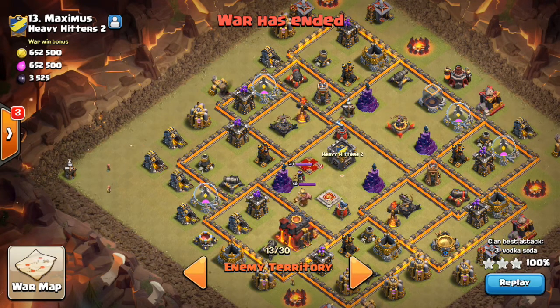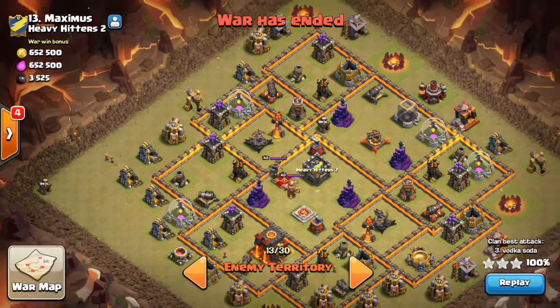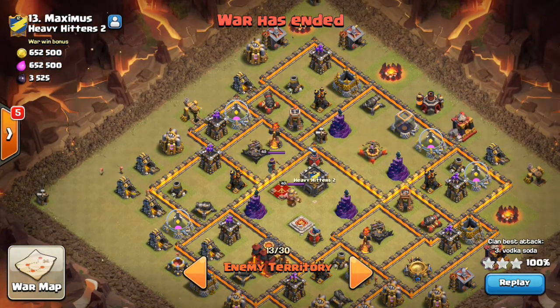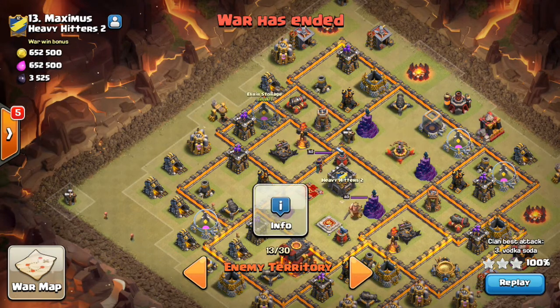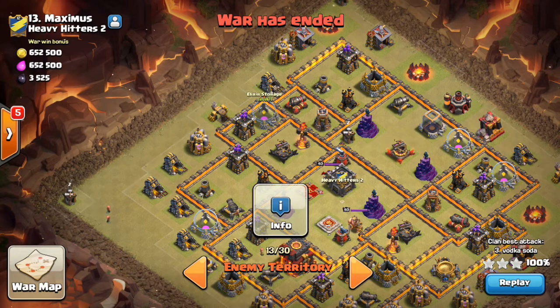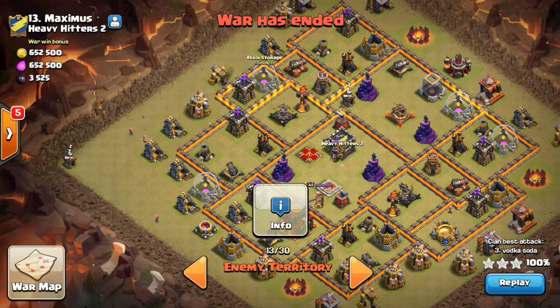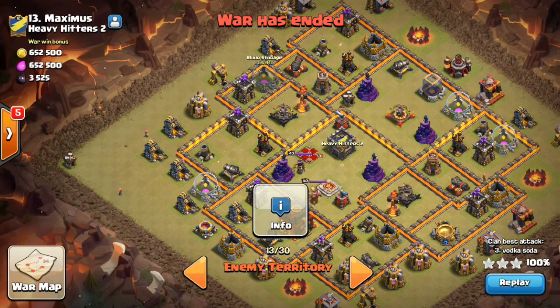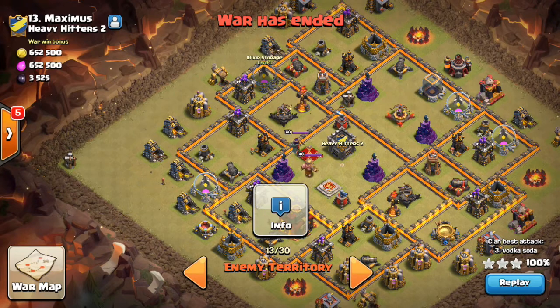Also, the obvious: it has under-upgraded air defenses for the overall weight of the base. Specifically, what really made this great for GoLaLo — if you look up towards the 10 o'clock quadrant of this base, in a very small area you see two air defenses, one inferno tower, the queen, the clan castle, and one air blower. When I saw that coupled with the grounded X-bows, it's a given that a kill squad should be able to take out all of those major objectives. I'm using a GoLaLo that only involves two hounds.